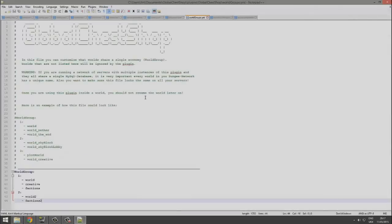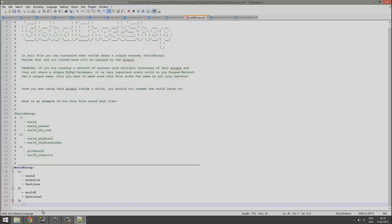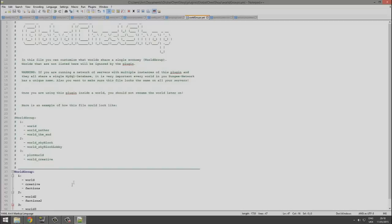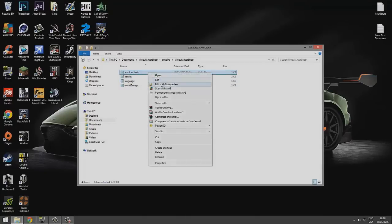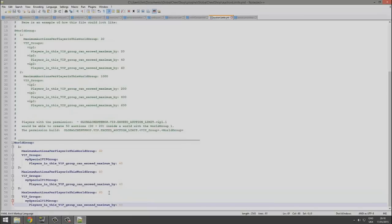Next is the world groups file — a very awesome feature allowing different economies in different worlds. Two worlds share one economy, and two others share a second economy. To create a new group, add a third entry with your desired worlds such as 'world_three' and 'survival_one'. It also has BungeeCord support. Auction limits can also be set per world group — one world might allow 60 auctions, another only five.